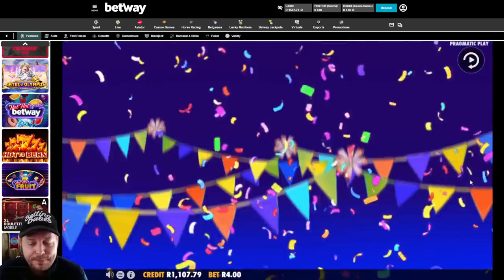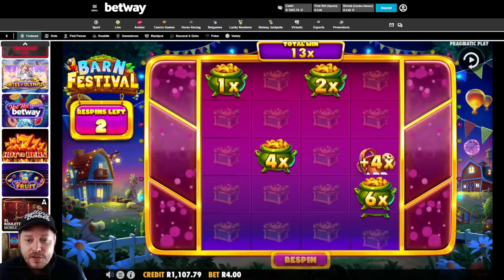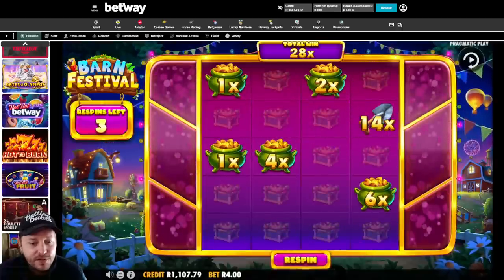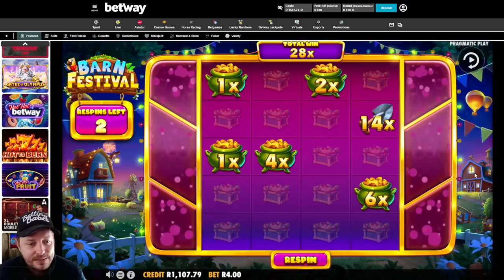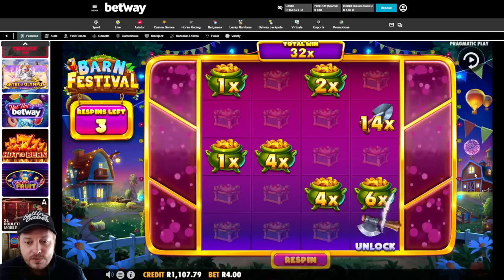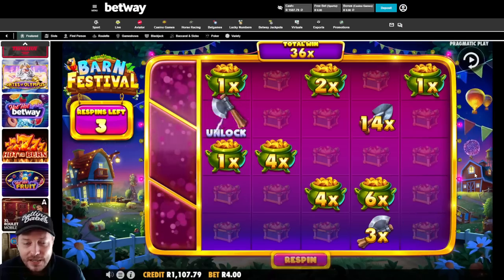I'm gonna restrict myself to like four or five spins, we'll see how the balance is looking. First time playing the game on Betway, so we'll see how we do. I like to think I get some decent wins the first time on camera. We're getting 28 - four rand times 28 at the moment. Come on respins, don't do us dirty. In the nick of time - okay, 35 times, up to just over 130 bucks now, another unlock.